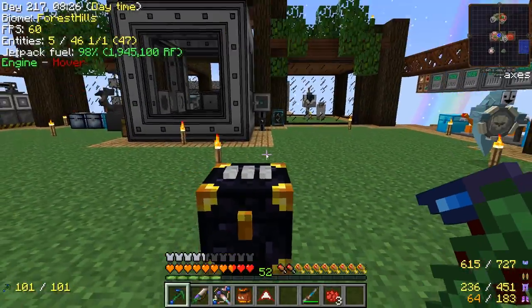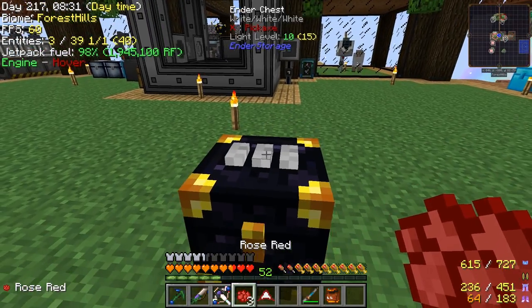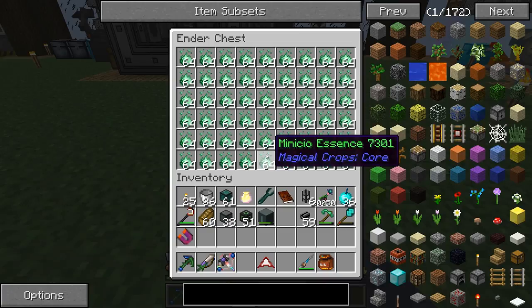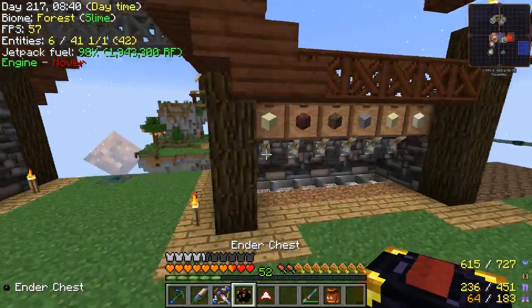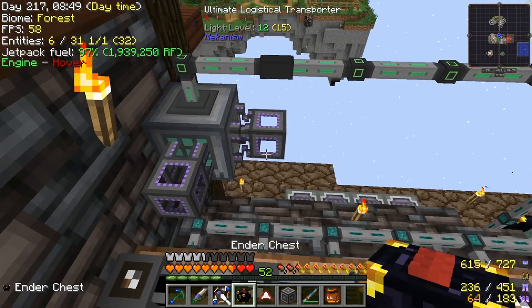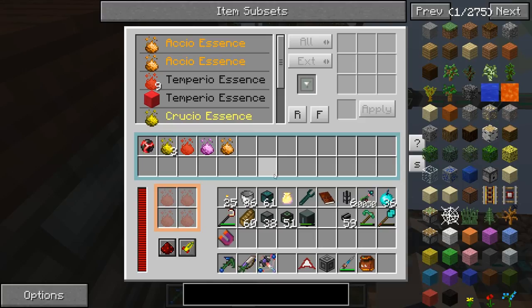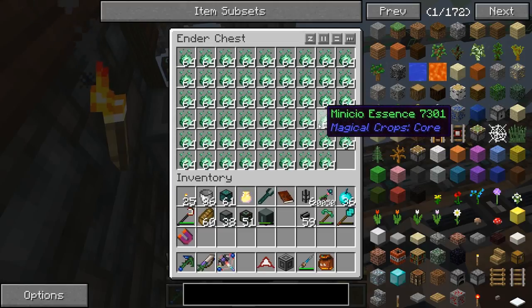My new plan is to skip using the ME system entirely. The farms are going to put it directly into this ender chest, which is full of Municio and shouldn't get stuck on each stack. We're totally bypassing the ME — got rid of that interface, put this here instead. Now it should be pumping like crazy. Maybe the piping's just not as quick as I thought, because it said like 1000 per second.